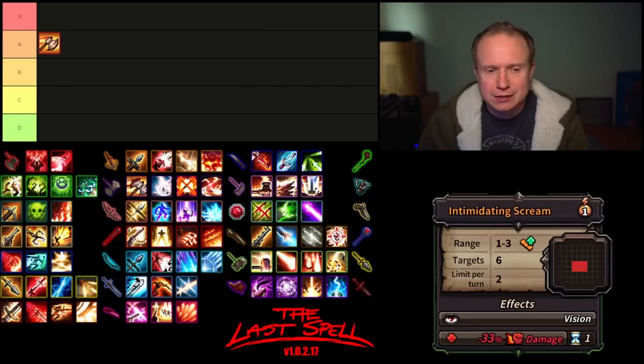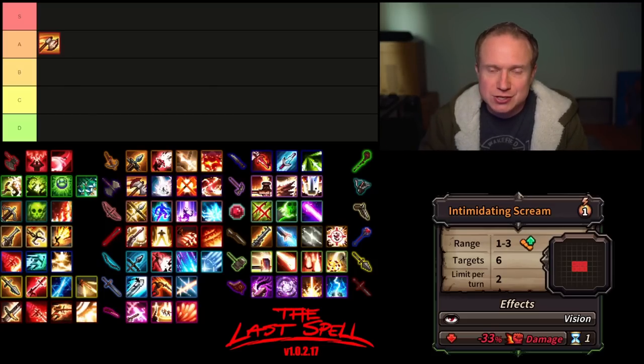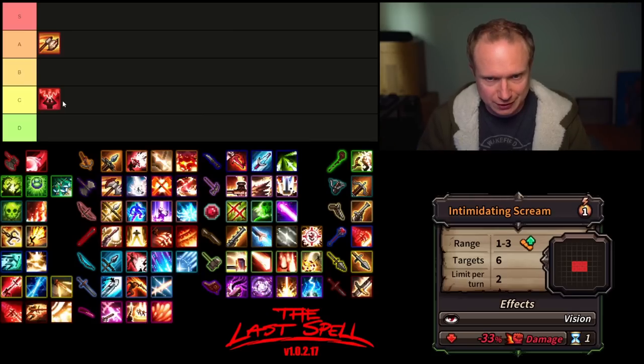The next ability is Intimidating Scream. I really like it because it is an enabler for the opportunism on Shred. It's a debuff, it has vision on it, it debuffs damage — which I don't think is particularly important — but it does hit six targets, meaning for one AP you're potentially enabling two full Shreds on enemies, especially early game. That said, Intimidating Scream on its own is not particularly strong and is only really valuable in concert with Shred. So I'm going to give Intimidating Scream a C-tier.